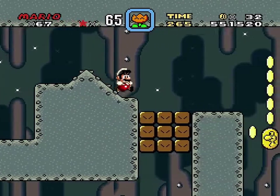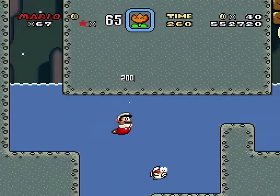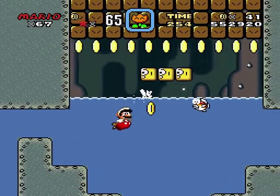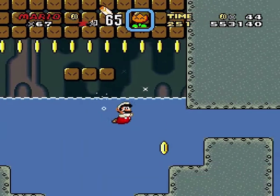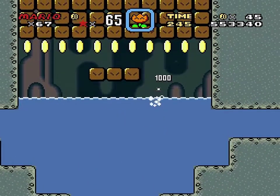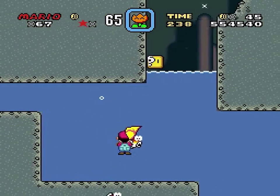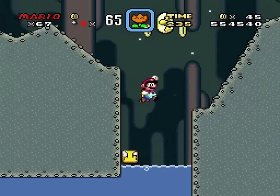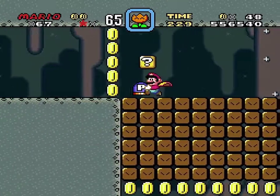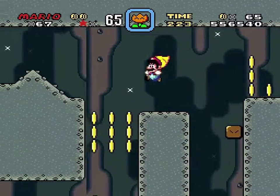Buzzy beetles. What are they? What are they like? Do they eat mushrooms? Do they go to secrets? Do secrets reveal the mysteries of life? There's a key I'm gonna get — I'm gonna need a P-switch. And the secret's gonna go to the red switch palace. Ooh! A red skeleton switch palace. My red skeleton. Thank you, Mr. Skeleton.